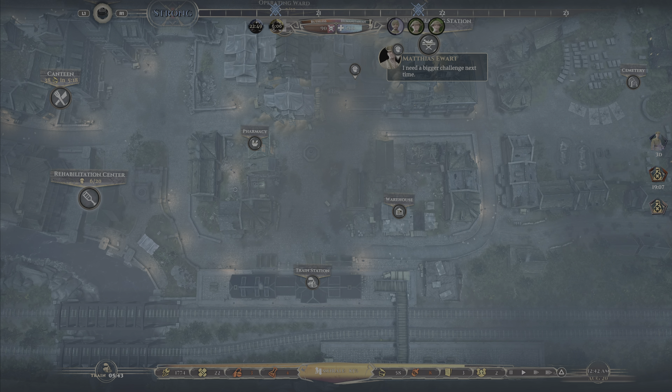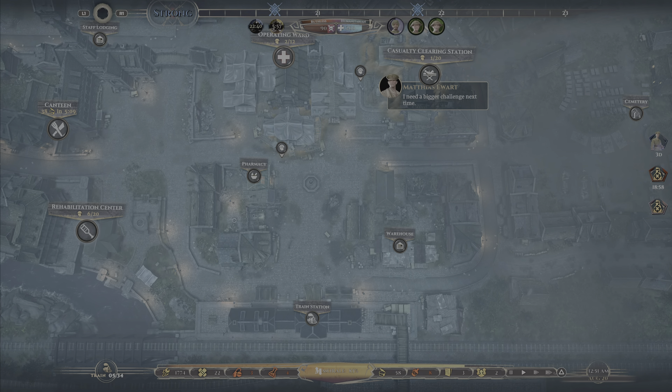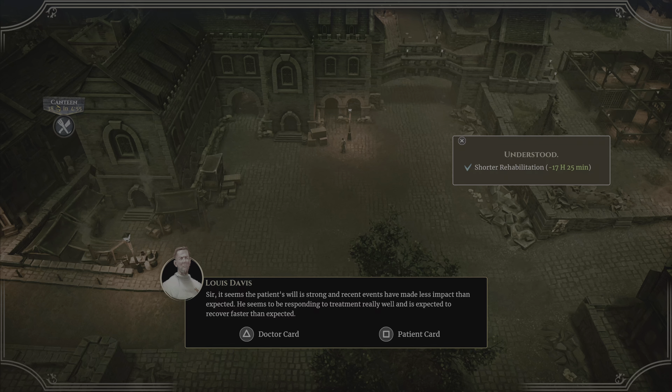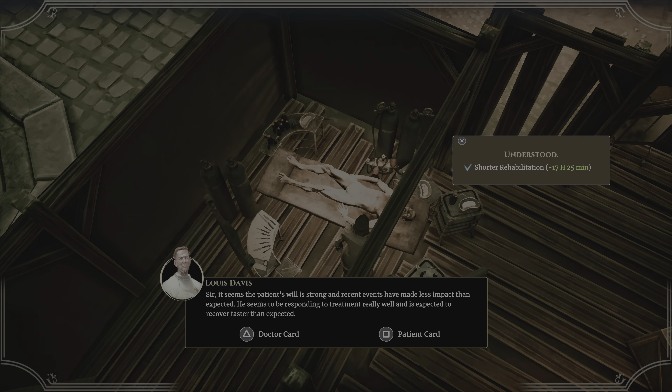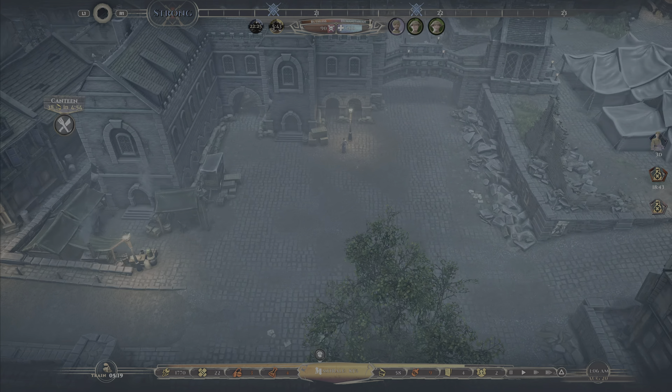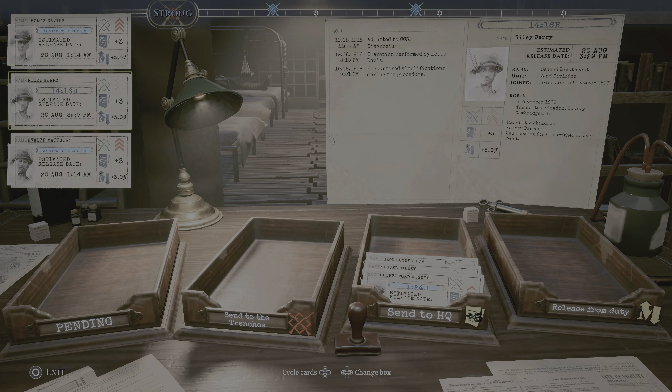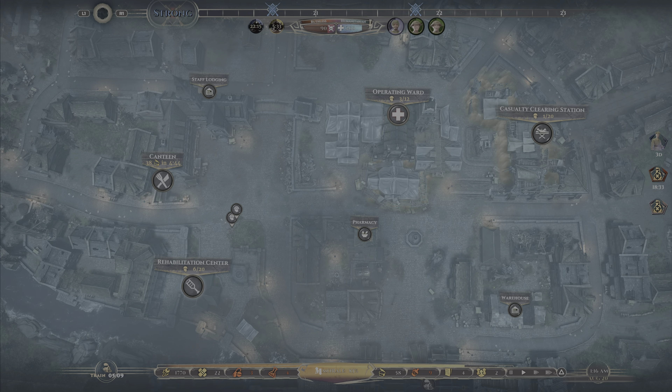We haven't had any refugees turn up for a little while — I wonder if that's linked to this miracle cure out there. Maybe there are no refugees left alive to make their way to the hospital. Shorter rehab for this patient — that'll get them through quicker. Another three-star patient. I'm holding onto these permits because I'm wary of how much our staffing will get hit after the first attack, with the next one only 24 hours away. I'd like to have patients ready to send straight to the trenches as soon as that attack's over, rather than sending them in now to get shelled and come back.